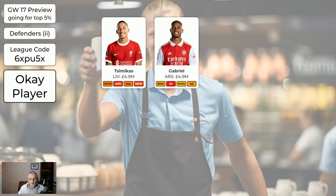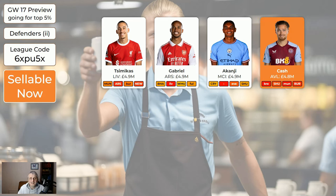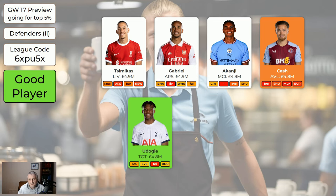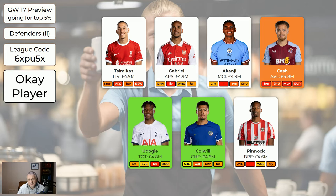The cheaper defenders: Simakas is still all right at 4.9. Gabriel at 4.9 is all right. Akanji is missing next week - don't bring him in, but he is getting some game time. Cash is not getting 90 minutes most of the time - he may get two nice clean sheets against Sheffield United and Burnley at home, but it's uncertain. He's absolutely sellable to free up cash. Udoggi at 4.8 is another attacking defender worth getting. Colwell is nice and cheap with Chelsea having a nice run of fixtures. Pinnock isn't even playing next week - you could switch him for Udoggi or Colwell if you can afford to.